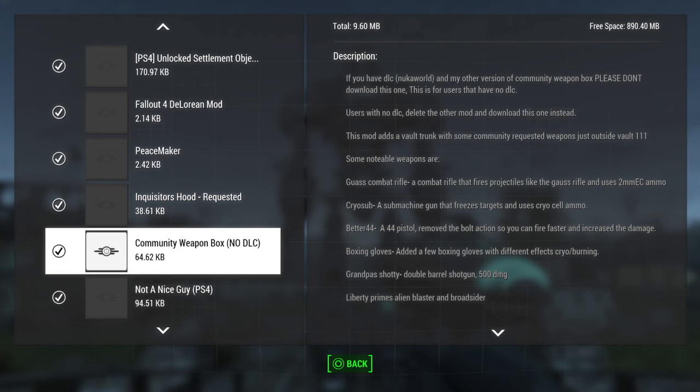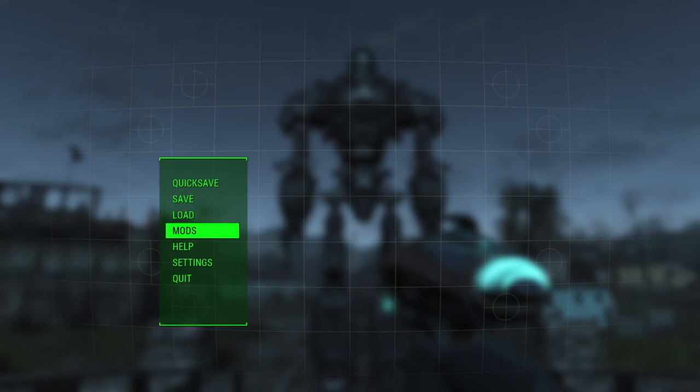Yo guys, Delirious Sanity here again with some more mods. This time we have what is called the Community Weapon Box for people who have no DLC. It says here if you have Nuka World, use the other version.